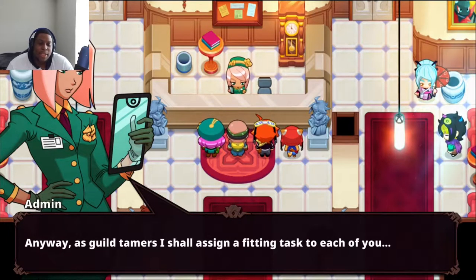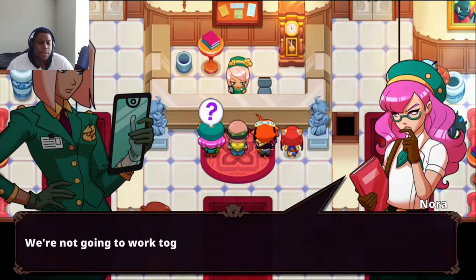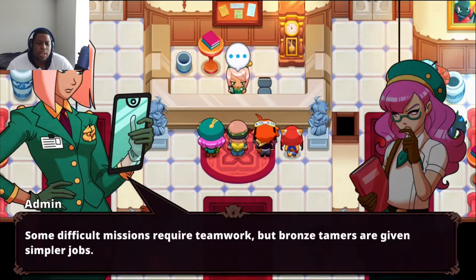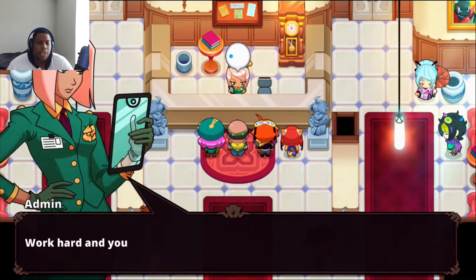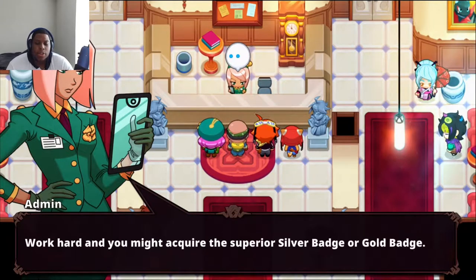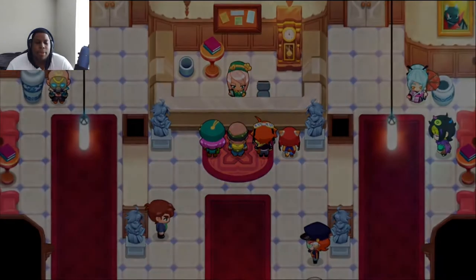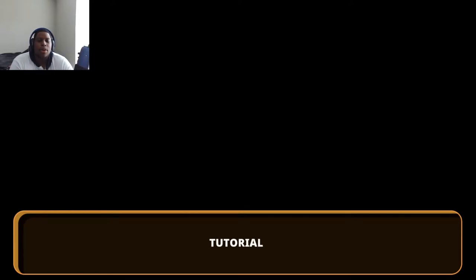The administrator explains: 'As guild tamers I shall assign a fitting task to each of you. Some difficult missions require teamwork, but bronze tamers are given simpler jobs. Work hard and you might acquire the silver or gold badge.' So instead of challenging gyms like in Pokémon, you actually have to do missions to get your rank increased. Characters with a star on their heads have something important to say.